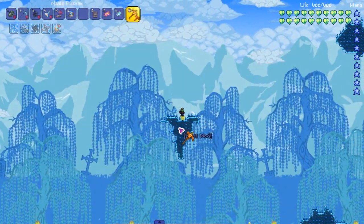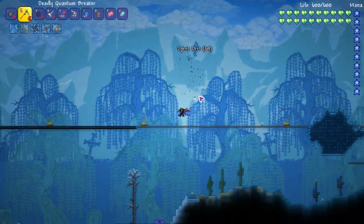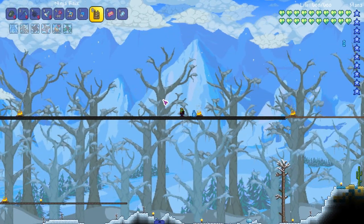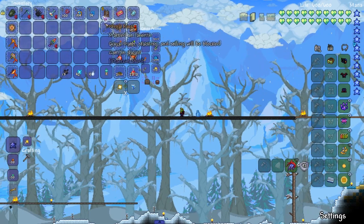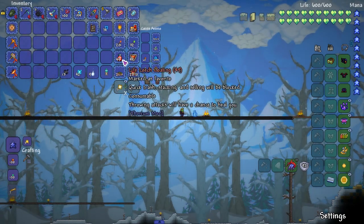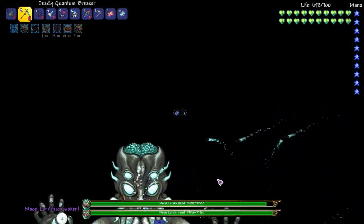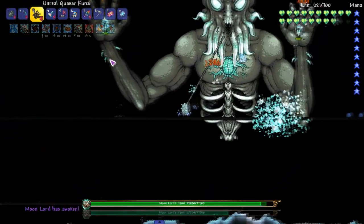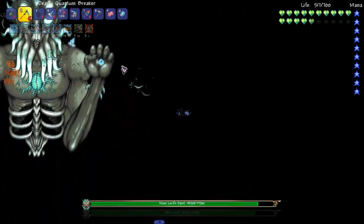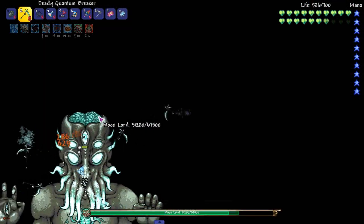Maybe I should get rid of this — I feel like it might get in the way. Quick cleanup, 10 seconds gone. Come on Moon Lord, it's about to be on. I'm ready. We're gonna run this Moon Lord fight, we're gonna use this weapon. I should get a couple of these in here. We probably won't mess around much though — we want to kill the Moon Lord. Go for that big eye.